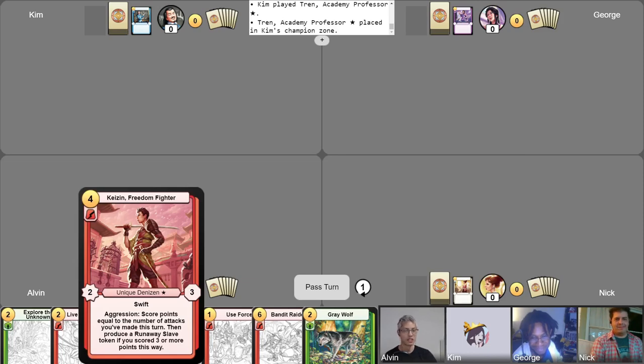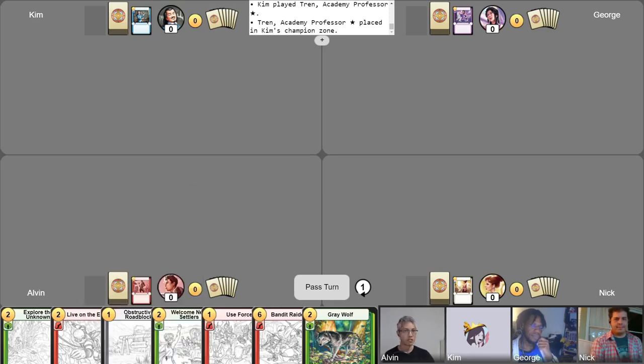And today I'm playing Kaizen, Freedom Fighter. This deck is trying to strike a balance between quantity and quality. Part of the deck is dedicated to pumping out a bunch of denizen tokens — the quantity aspect — and the other part is dedicated to sticking high-impact denizens onto the board — the quality aspect. Let's see how a more well-rounded version of this deck performs. That's it for the intros, mulligans have been completed, let's begin the game.